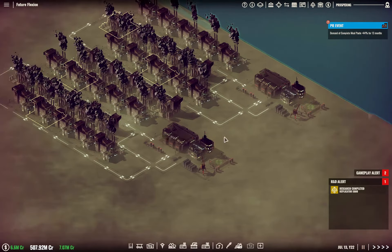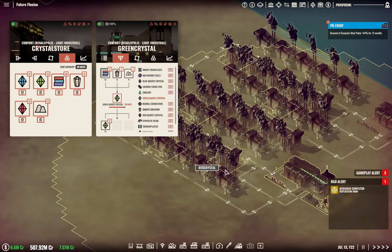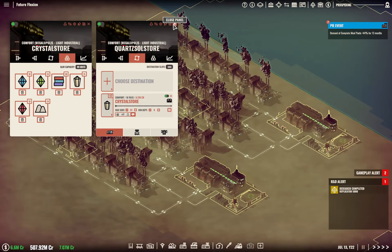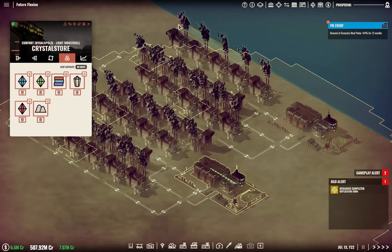We are using 10 a month... no, let's see — 5, 10 — we're using 15 a month of our quartz solution, and we're making 40 a month. So quartz solution: we're making 40 a month, we're using 15 a month for crystal. I'm having to keep notes because this is a very complex chain of things.